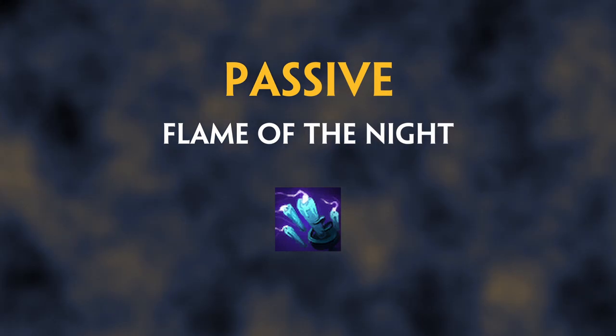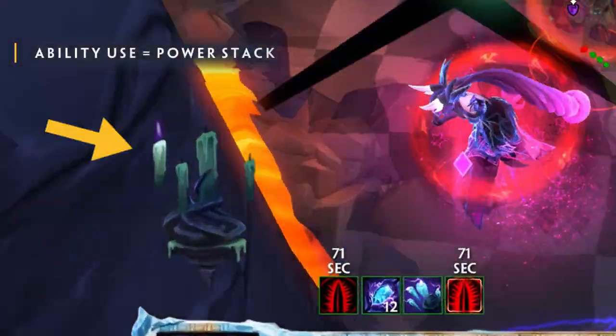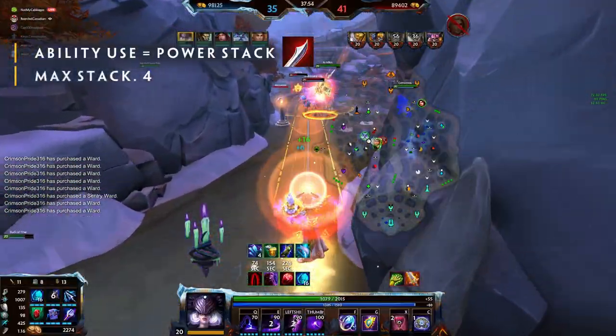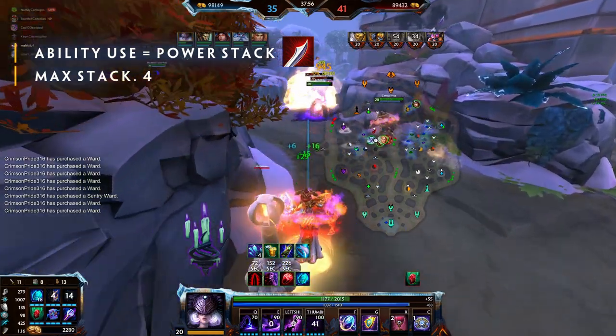Passive: Flame of the Night. Every time Nox uses an ability, she will light a candle and gain a percentage of magical power. This can stack up to 4 times. Whenever she takes damage from an enemy god, one of her candles is blown out.